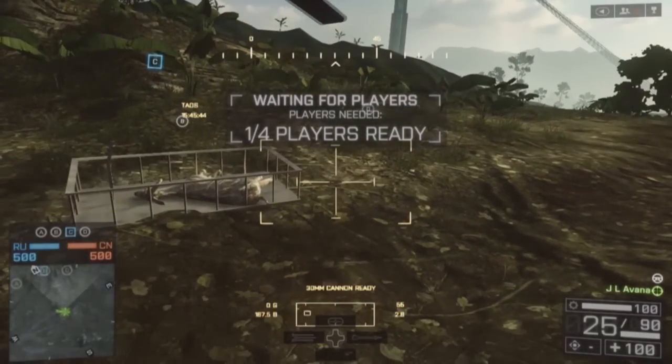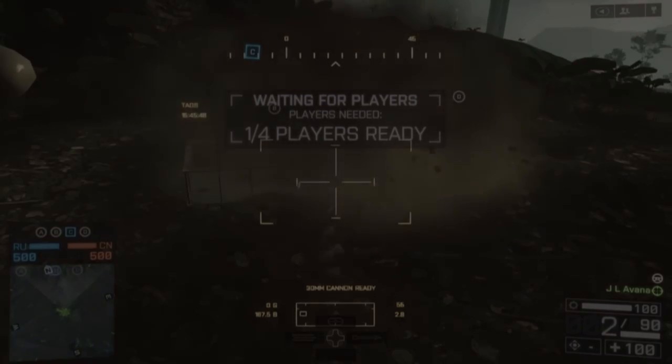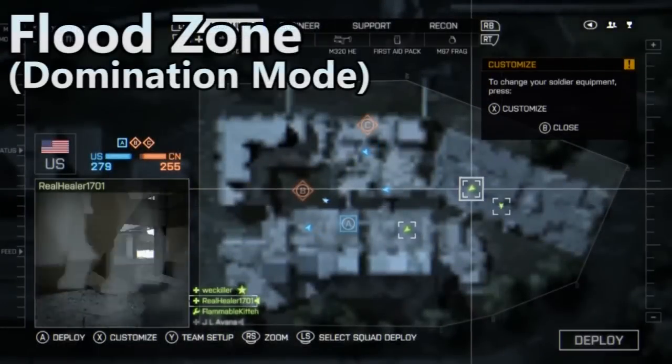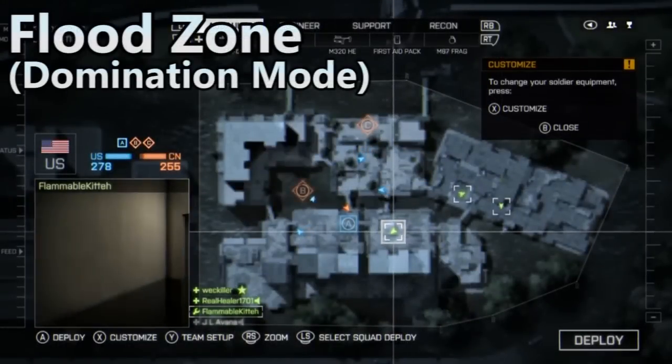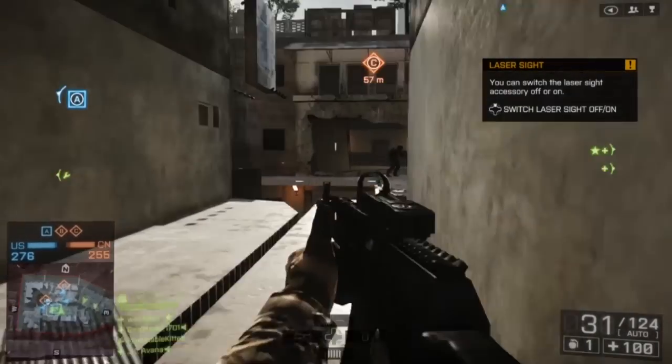Where's the dinosaur? No dinosaur. But Battlefield has like a huge easter egg hunt — they think that dinosaurs are going to take over the game or some shit. I don't know. Interesting. Now, the Easter Egg Basket Easter Egg is on the map Flood Zone.